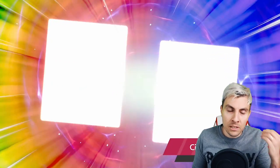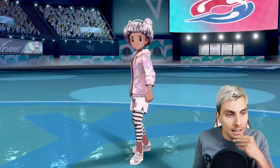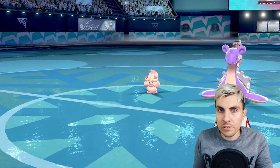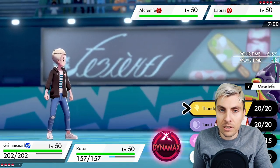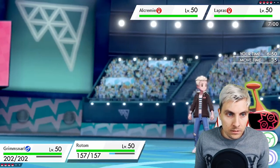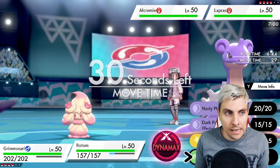In my testing with this team, Lapras teams seem to be the most difficult to play against. It's more to do with how you lead against them. The big thing is to stall out the G-Max turns as best you can, and stall out the Aurora Veil as well. I think we have to accept that we're going to lose Rotom this first turn to G-Max Resonance, but if we can get big damage off onto Lapras that's the main thing.